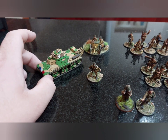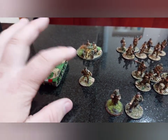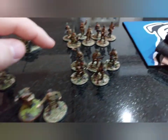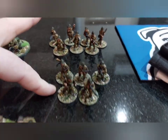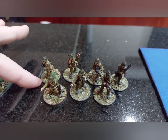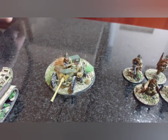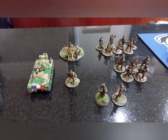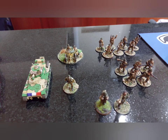The French force includes a veteran Hotchkiss H39 light tank, a light anti-tank gun with coaxial MMG, a veteran medic, veteran officer team, veteran infantry squad one with one SMG and four rifles, veteran infantry squad two with two LMGs and four rifles, and a regular light anti-tank gun. These guys will be holding out in the French consulate in Syria.